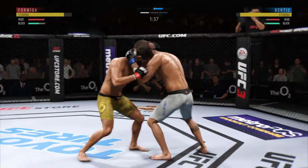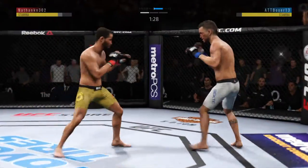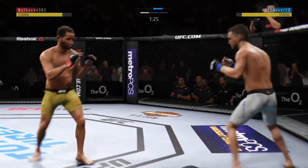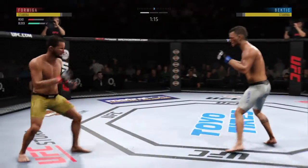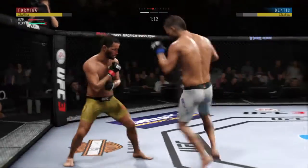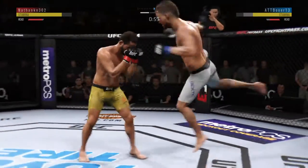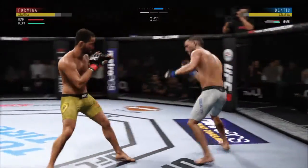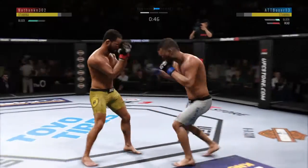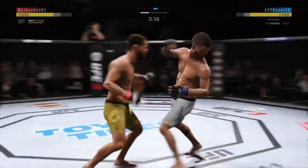There is nothing fun about being on the receiving end of that leg kick, I can assure you. Now let's see if this slows his opponent's movement down a little bit. They separate. Nice jab by Bectic. He misses with a Superman punch. Back and forth we go. Bectic's lower jaw looking extremely swollen now. Slightly deflected. Big power shot there. Blocking all the shots coming towards his head. Bectic gets caught with that punch. His chin is held up thus far.